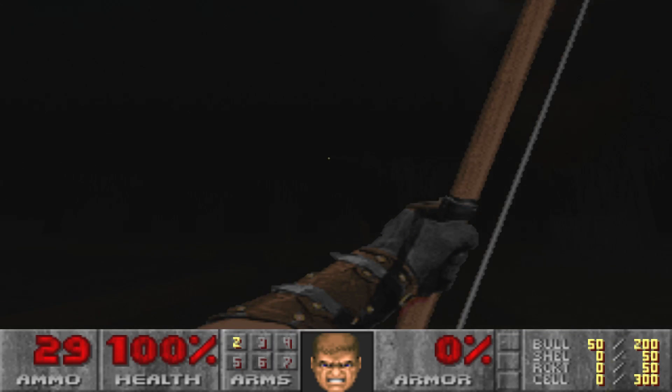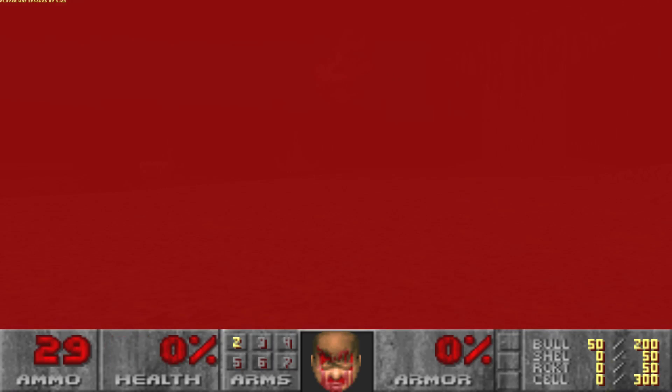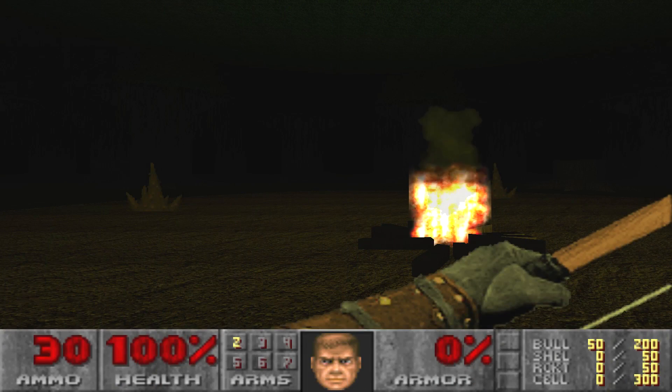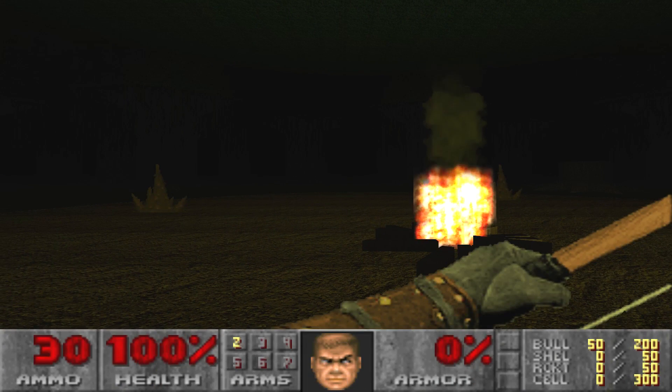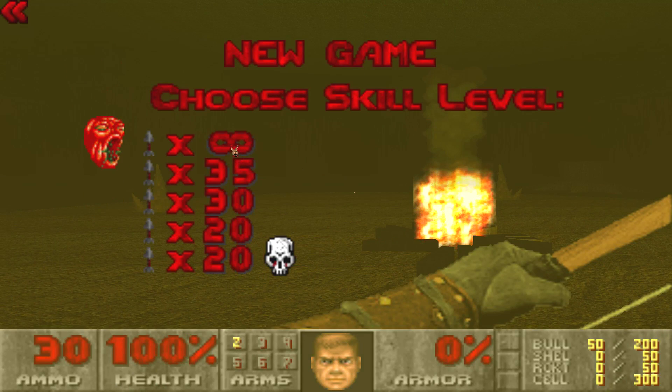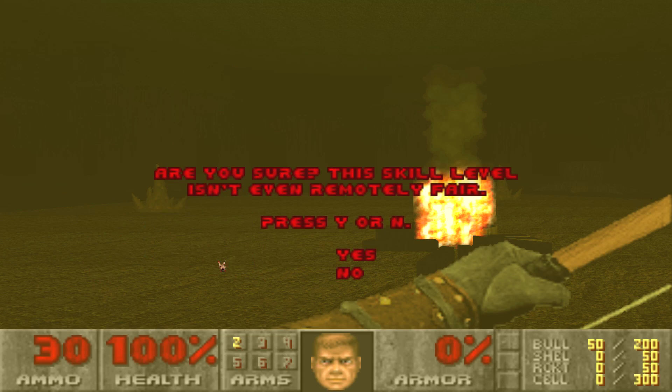Oh, balls! You see what I mean about this one being an absolute pain in the ass? He's probably the least scary one out of all of them, but he's absolutely difficult as hell to hit with an arrow. You've actually got multiple difficulties here — infinity arrows, 35, 30, 20, and 20 with the Death Skull. You know what? Let's do 20 with the Death Skull.